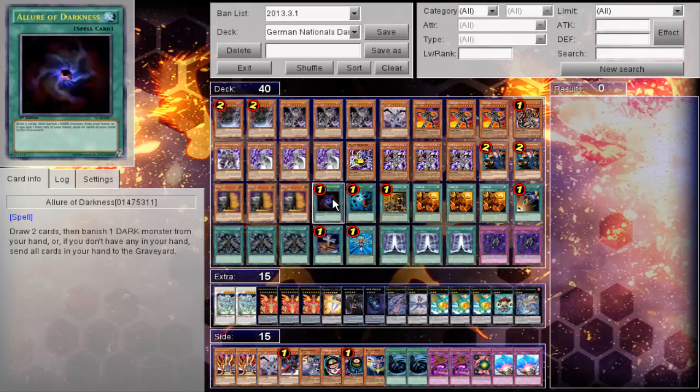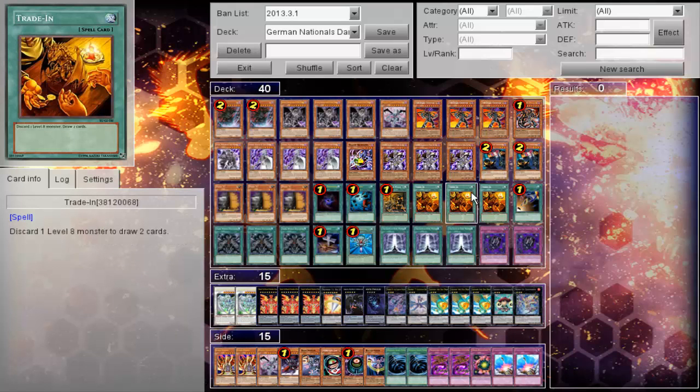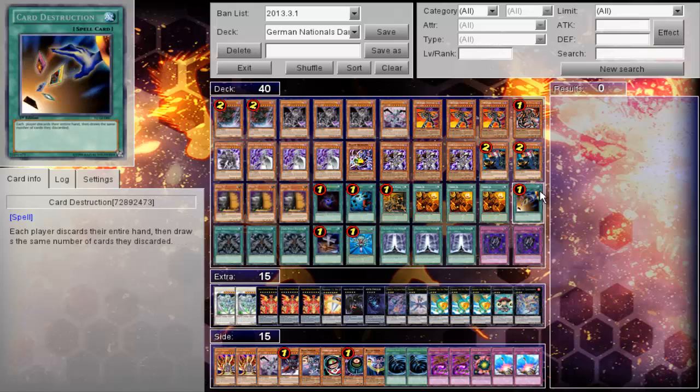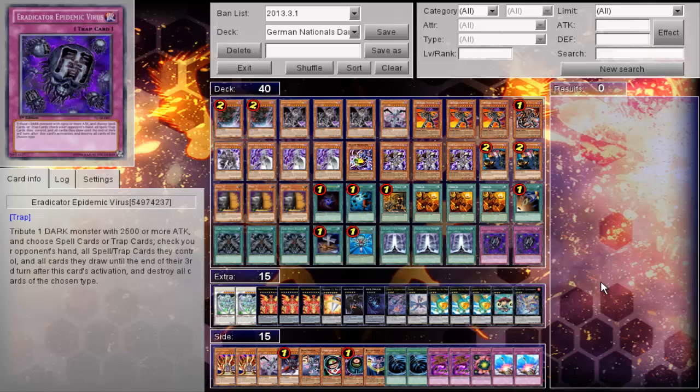Spells: one Allure, one Heavy, one Day of Peace — I wonder how this works for him — three Trade-In, one Card Destruction, three Dealings, one Foolish, one Monster Reborn, three Gates, and then two Eradicator.